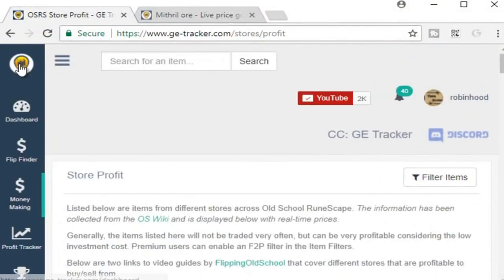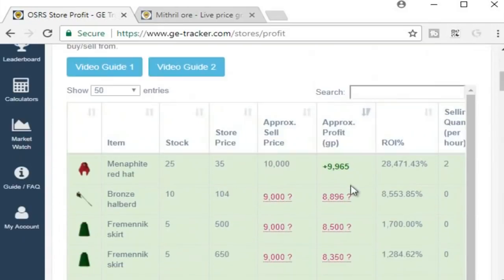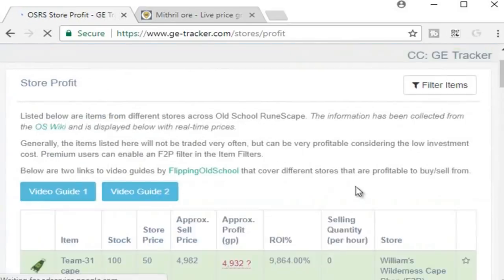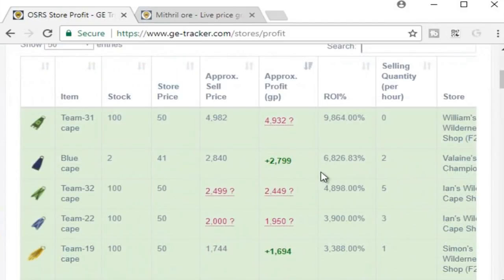What we need to do first is hop on to GE Tracker. They are a sponsor of mine and they've recently released a pretty cool tool called the store profit tool, and they have a free-to-play filter for it as well. There will be a link in the description. Once you're on the store profit page, come down to this tab and set 'show F2P stores' to yes, so it only shows items available to free-to-play players. There have been a couple of bugs with wrong items but for the most part it's pretty accurate.